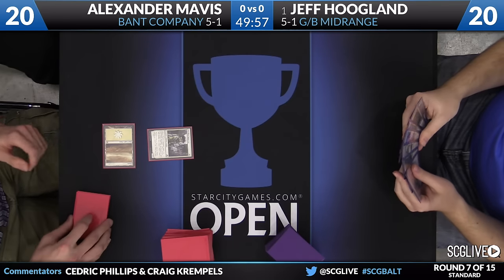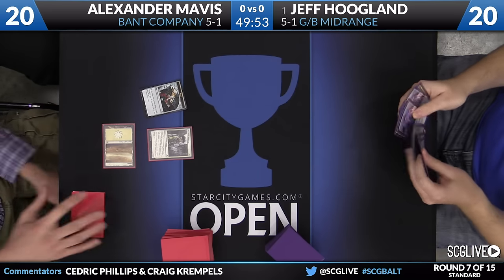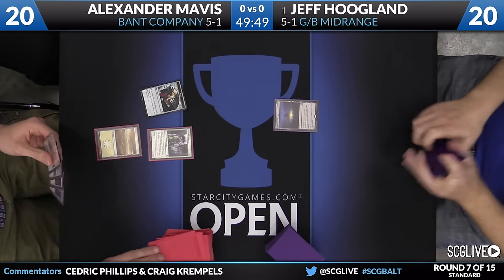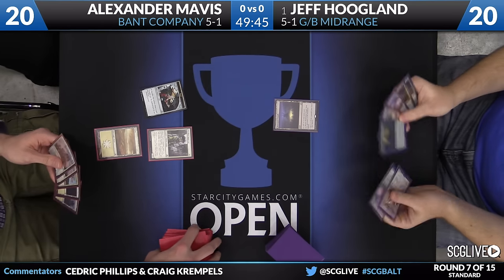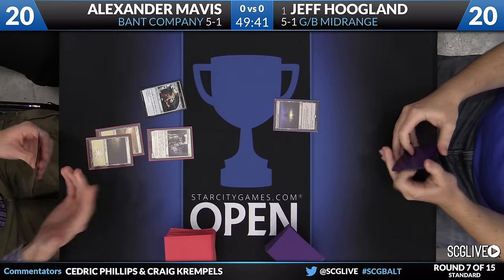Underway we are here in round number seven. It's a three-minute Spectre. I believe it is green-white company, not Bant Company. Never mind, I lied. Hoagland, what a start. Now this is what I'm talking about. Classic Jeff. Turn one, almost not even to land - Drowned Temple to start.